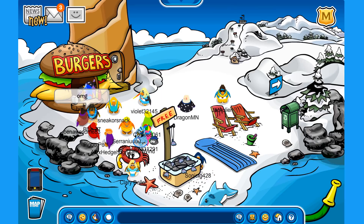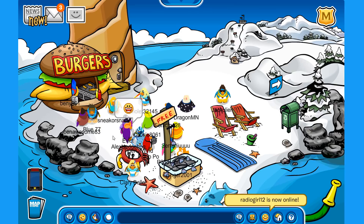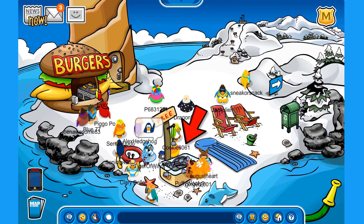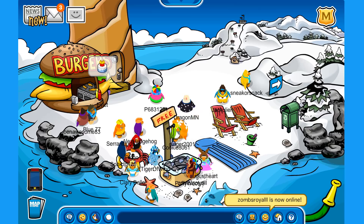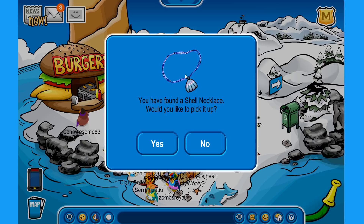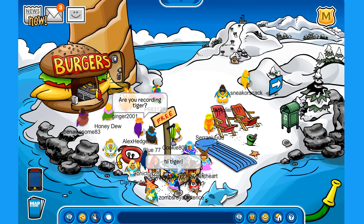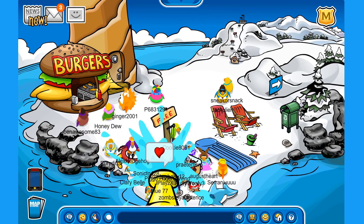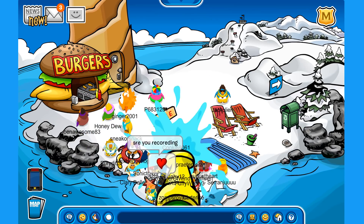Shoutout to everybody over here. So we have a burger shack where we can sit and serve some burgers. Our first free item down here is the shell necklace, which is a very old item from the original Club Penguin — so if you want to be a bit more rare, make sure to grab it. We also have a water hose; look at this, we are splashing everybody with water!